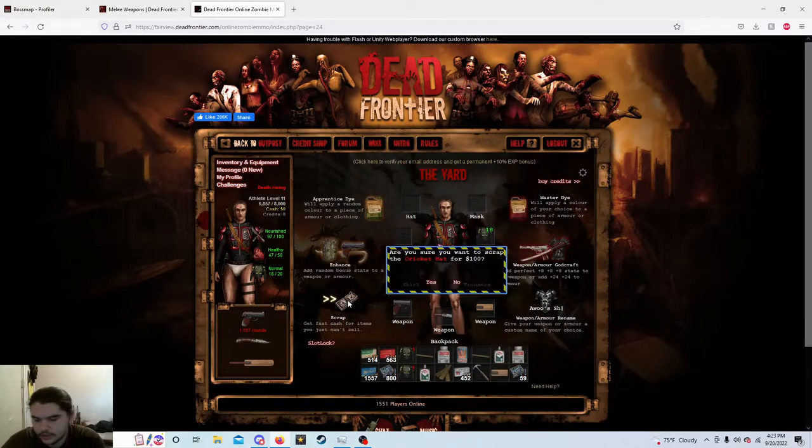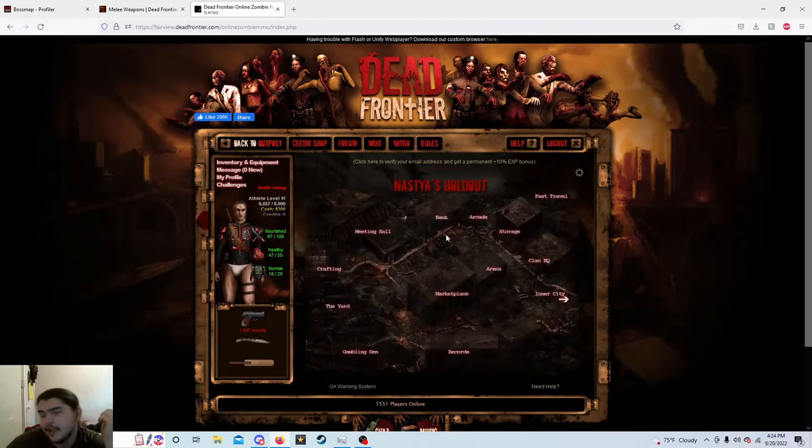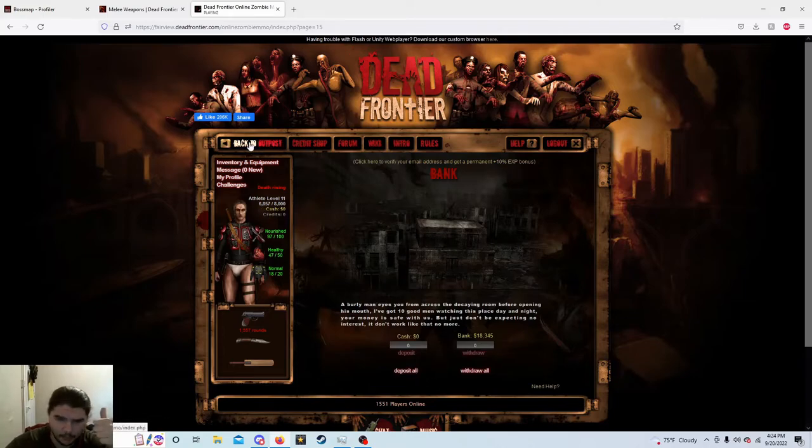I'm not gonna scrap the sports armor. I'm gonna put it on the market for like $2,000, considering they're worth like $10,000 right now. Maybe if I put it in there for $2,000, somebody will buy it, even though you can only scrap it for like $1,000, $1,050. So, got $300 worth of scrap. It could have been $2,000 worth of scrap, but I'm keeping one of the sports armors and I'm gonna sell the other one.